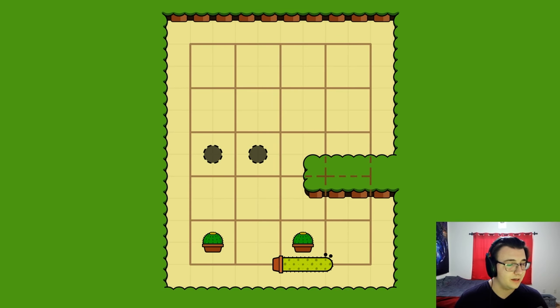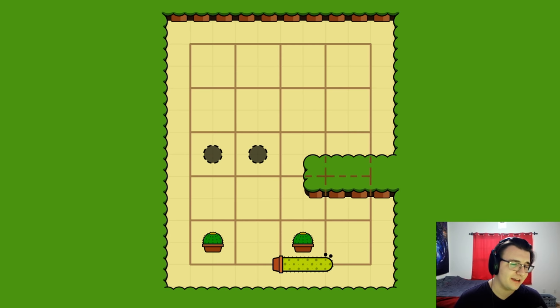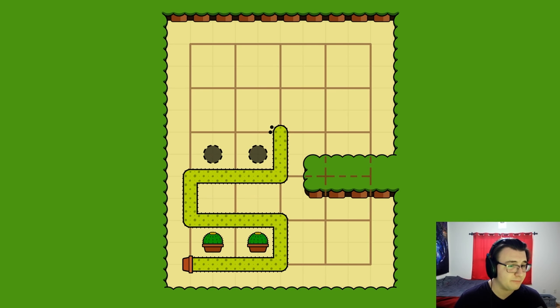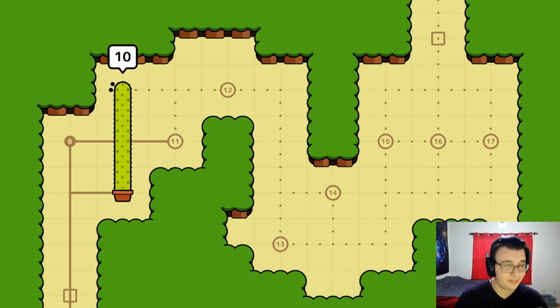It looks like I want to push it over and then push them both up. What I maybe want to do is create a longer base so I can then capture both mini cactuses and bring them up together. I'm certainly getting the hang of this. Let's keep moving — maybe get through level 17 by the end of the video.